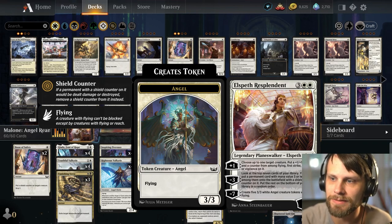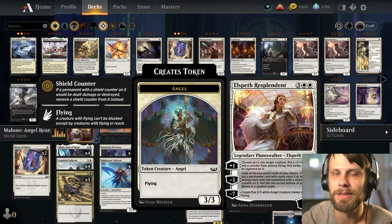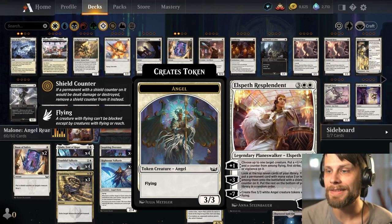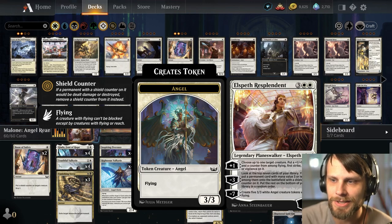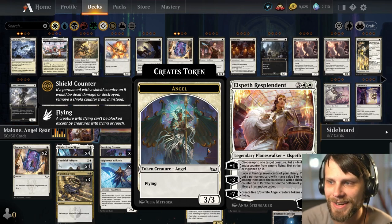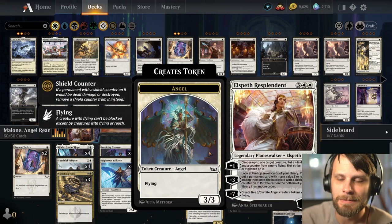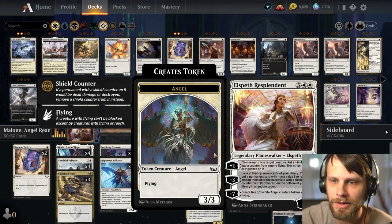For minus 3, you can look at the top 7 cards of your deck and put a permanent card with mana value 3 or less from among them onto the battlefield. It automatically gets a shield counter, which is going to help prevent sweepers from really taking you out, and then the rest go on the bottom of your deck — a very powerful ability. And then if you can get to that minus 7, which is very doable — you only have to get plus 2 to get there — you create 5 3/3 white Angel creature tokens with Flying. Keeping in mind that if we have Giada down when we use that minus 7 ability, they all get a huge buff because Giada throws +1/+1 counters on them. A very, very interesting card that works extraordinarily well for the deck.